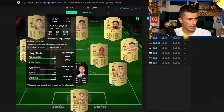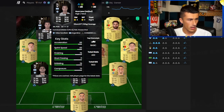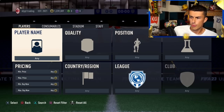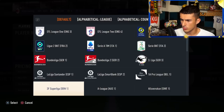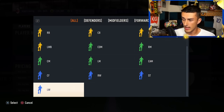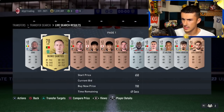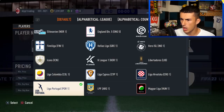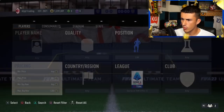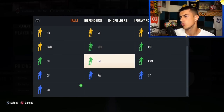Looking at a specific solution, we see a left mid from the Portuguese league and a left wing from the Argentinian league. So I'm going to search the market for Portuguese league left wings, since the solution uses a left mid — meaning a left mid in Liga Portugal can be position-changed to fill that slot. Let's look at what options exist in that league.